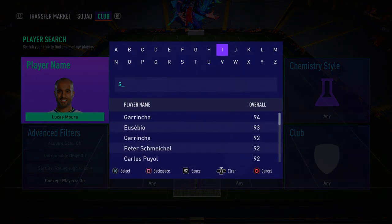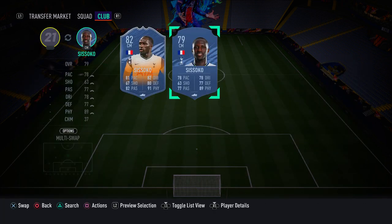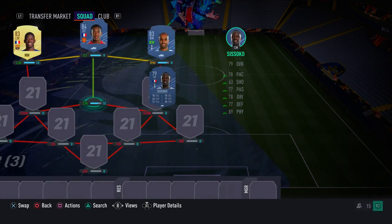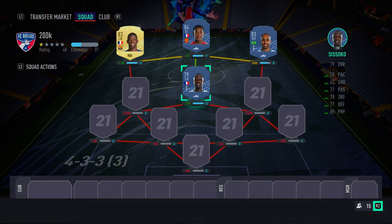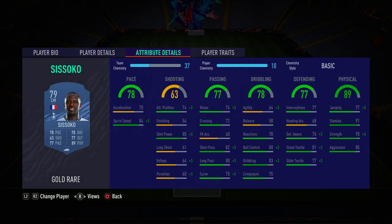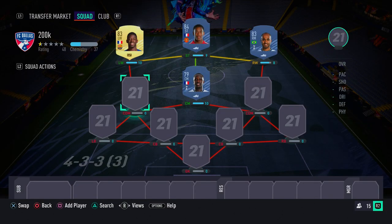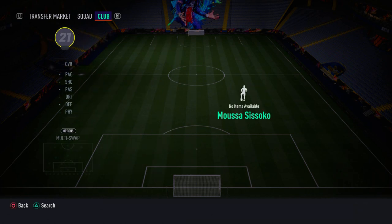In the central midfield position we have Musa Sissoko — a cheap but overpowered card. He dominates the midfield through strength, physicality, and pace, and has very good defending attributes. He's got 90 strength, 85 aggression, 84 sprint speed, and solid defensive stats. He's a fantastic card.